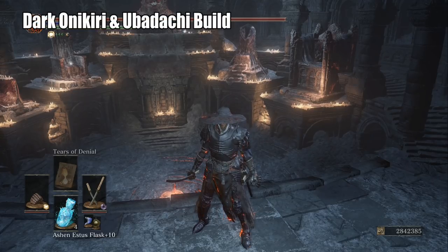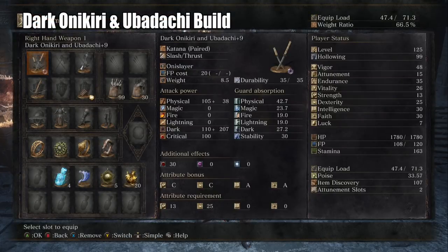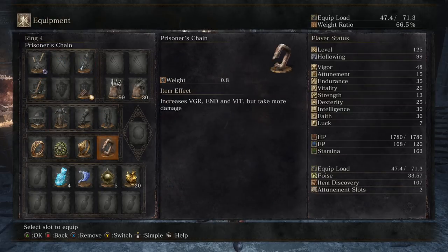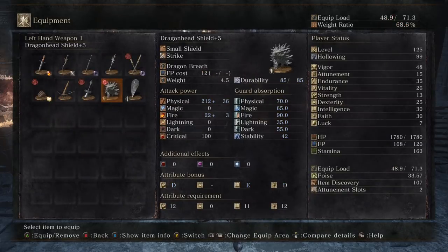Hey, how's it going everybody? It's the Gameconomist back with another Dark Souls 3 PvP guide. Today, I'll be using the Onikiri and Ubadachi paired katanas.